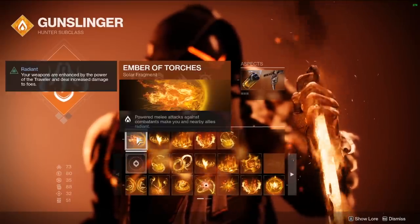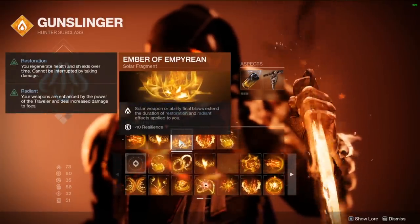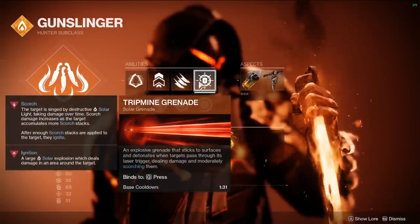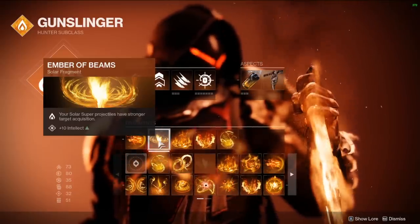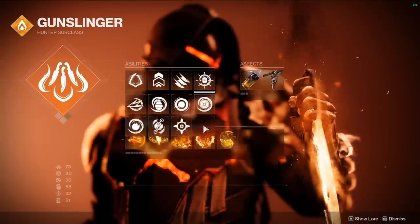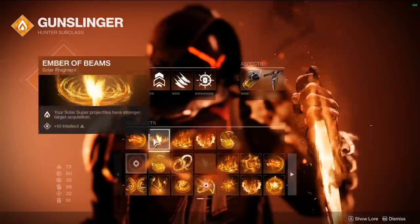For fragments, use Ember of Torches — powered melee attacks against combatants make you and nearby allies radiant. Since we're always using our melee, we're always going to be radiant. Extend that radiant with Ember of Empyrean: solar weapon or ability final blows extend the duration of restoration and radiant effects on you — and we keep this up 24/7 because it's so easy to get kills with Knife Trick and Tripmine Grenade. Ember of Beams can be swapped out for something else. Ember of Ashes applies more scorch stacks to targets, increasing ignitions from Knife Trick and Tripmine Grenade. Ember of Singeing makes your class ability recharge faster when you scorch targets — the more things are scorched, the more it helps.